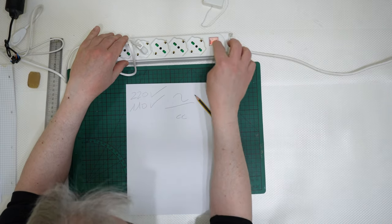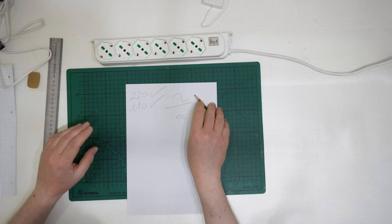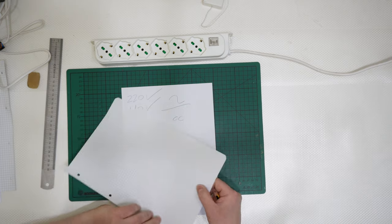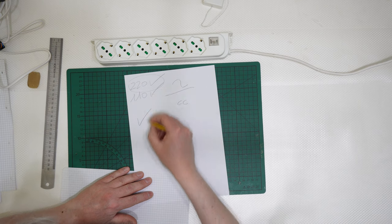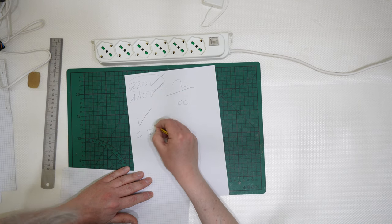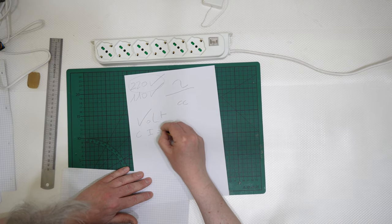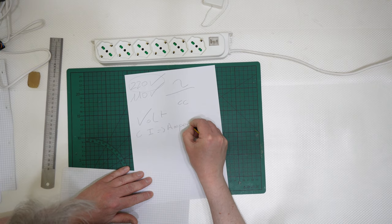Remember that: not positive and negative, but dangerous. Why dangerous? We need to talk about voltage and current — volts and intensity, so amps, amperes.